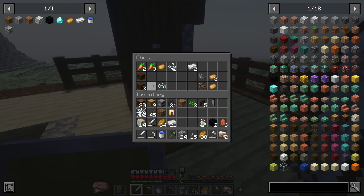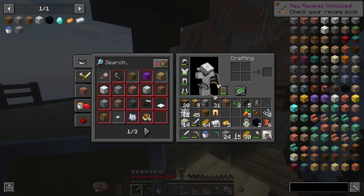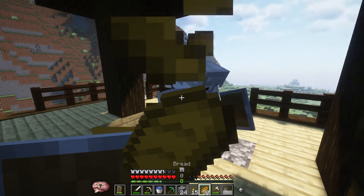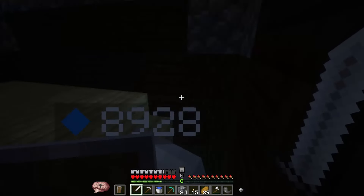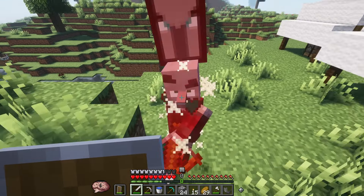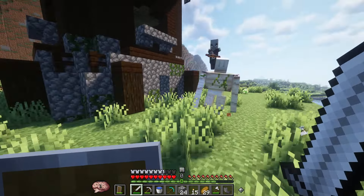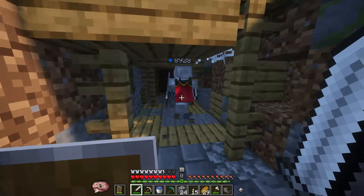It's probably gonna be one of those horn things — maybe an armor trim, actually. Goat horn. I'll take this crossbow just in case. I already conquered — I killed the guy that drops the Ominous Banner. You get the bad omen effect if you go to a village and trigger a raid. Watch this — I'll hit him, then let the golem finish. Yeah, you won't get the bad omen effect because technically the Iron Golem killed him. That's pretty cool.